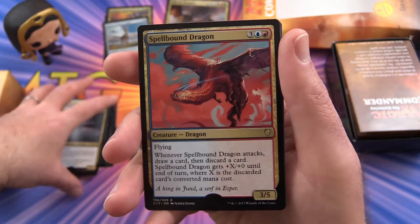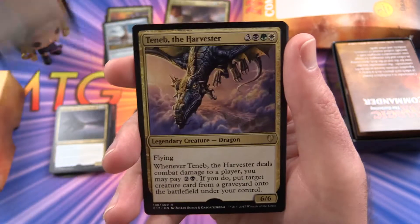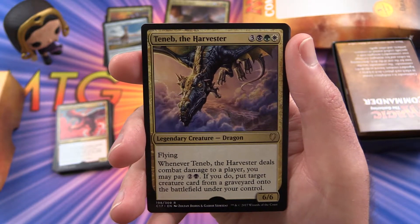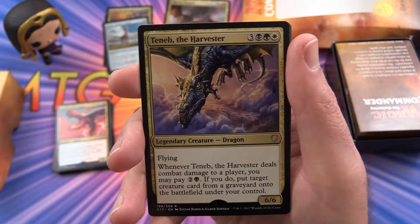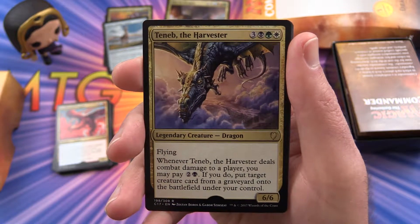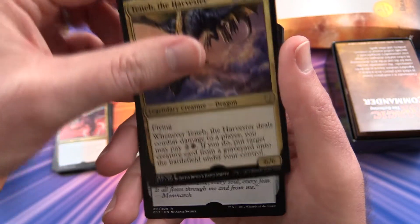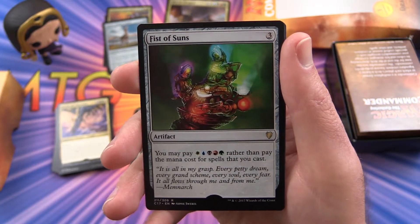And a normal non-legendary dragon — this is Spellbound Dragon. Teneb, the Harvester — another legendary creature. Whenever Teneb, the Harvester deals combat damage to a player, you may pay 2 colorless, 1 swamp. If you do, put target creature card from a graveyard onto the battlefield under your control. Here's another 6/6 for 6 mana.